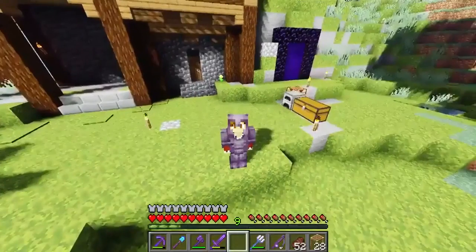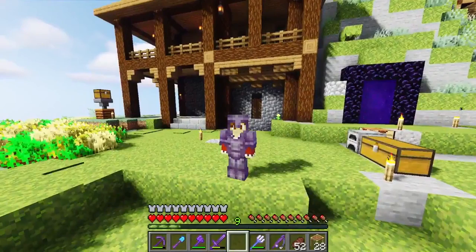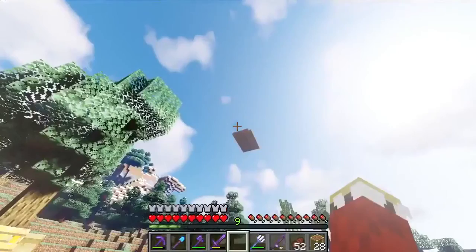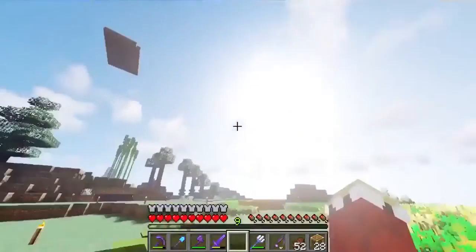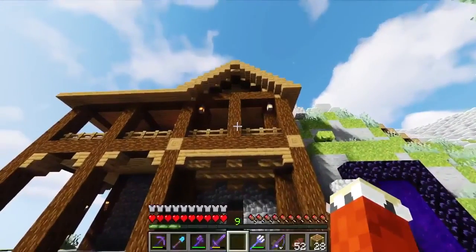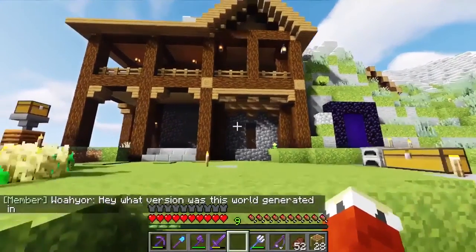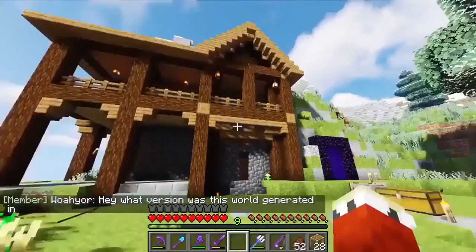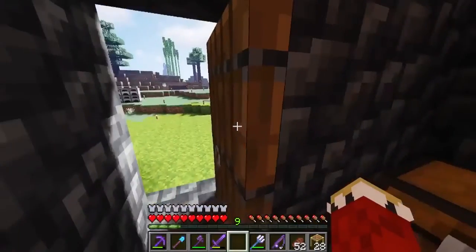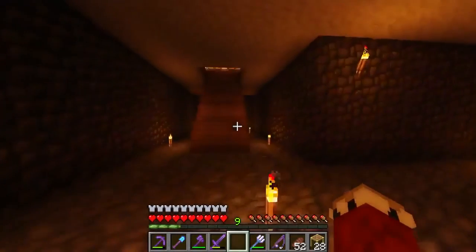Anyways, this is what shaders looks like. And if we turn around, we can look at the house. Do not mind what's up there. This is the house with the shaders on. I can also show the inside of the house. The basement's dark and gloomy, which definitely does help, as this is a basement.